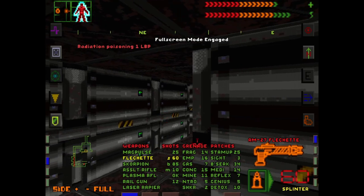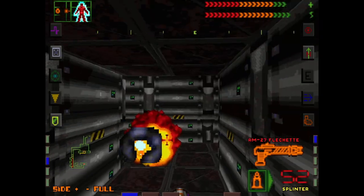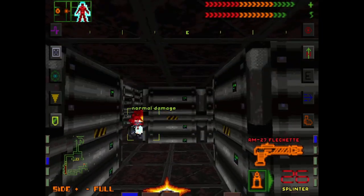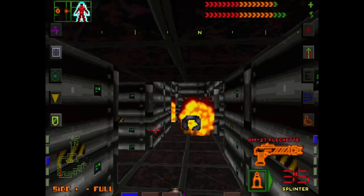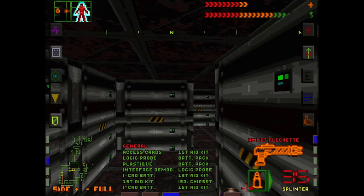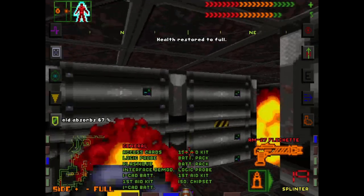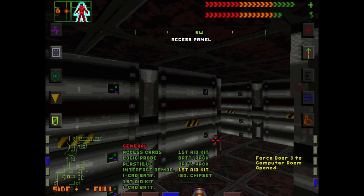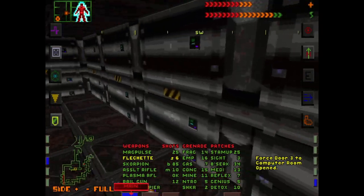I did have the shield on — I just wasn't playing too good. Fair enough, you got me. Let's just try and be a little more careful. You go around, get that guy, reload a little bit. Let's get this guy. Get one of these ready. First aid kit — no problems. There we go. Force door three to computer room open. Let's use that and then get the hell out of here.